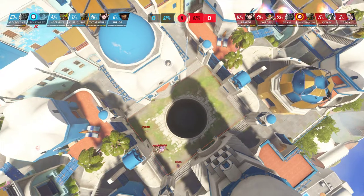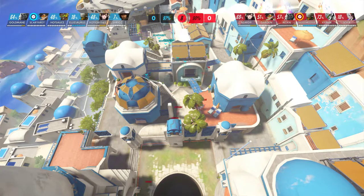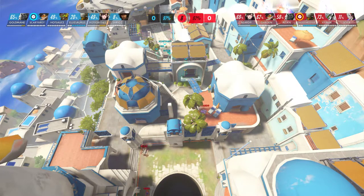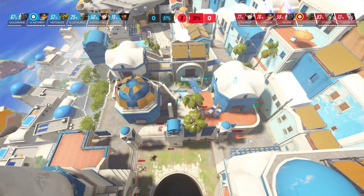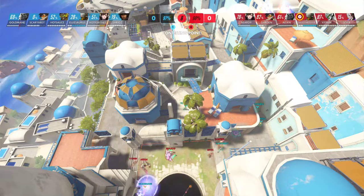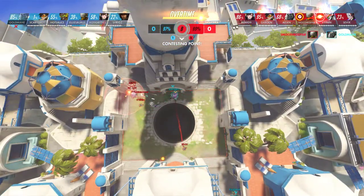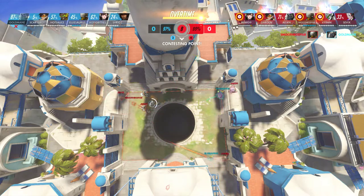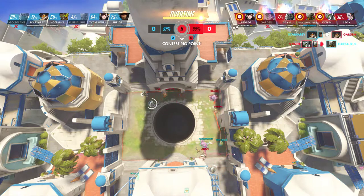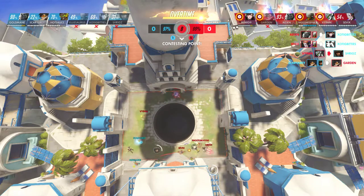Blue team is going to have one more push here. Looks like they're going to go straight through mid — Shrigz switched to McCree to try and counter the Tracer. They have four seconds to get on point. Goldmane jumps in, Pulse Bomb misses, and Goldmane goes down having died very aggressively. Ellie's going to get dove and likely die — Tigg can't get there to peel quickly enough; she's too far away. That's going to be game or the round.